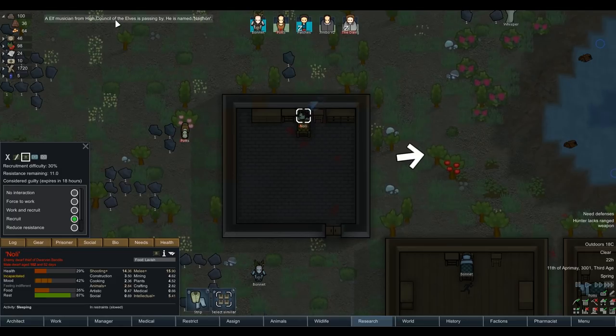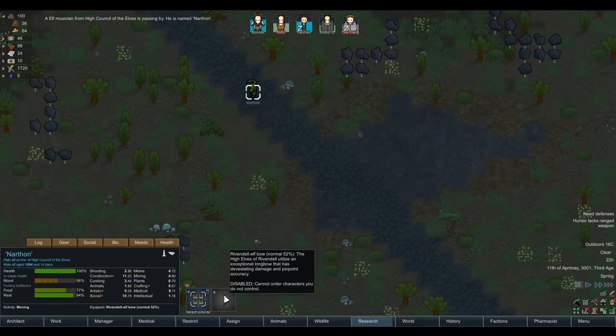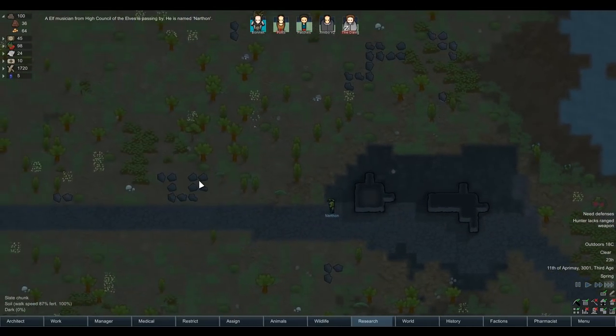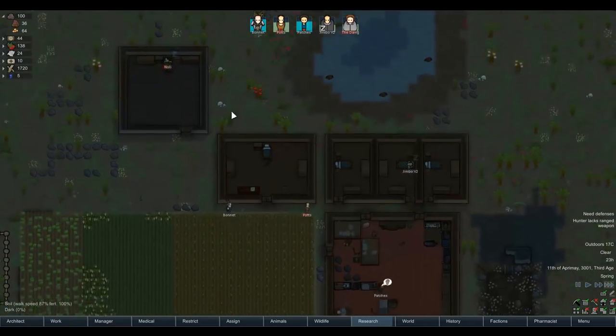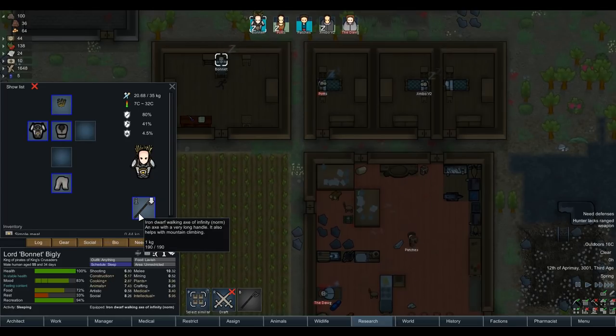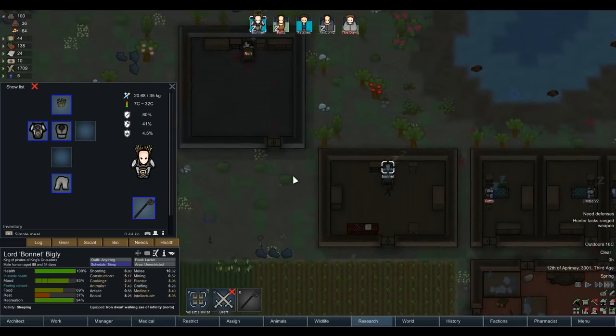An elf musician named Narthon - welcome Narthon. He's got a Rivendell elf bow. Is it worth trying to fight him and take him down? Probably not - if he's just passing by you don't really want to make enemies with elves. That's so good that we've got Bonnet using this incredible axe - 118% research speed. It's not much of a bonus but it's better than nothing. An extra 20% on top, learning factor is up, work speed is up - such a good artifact.